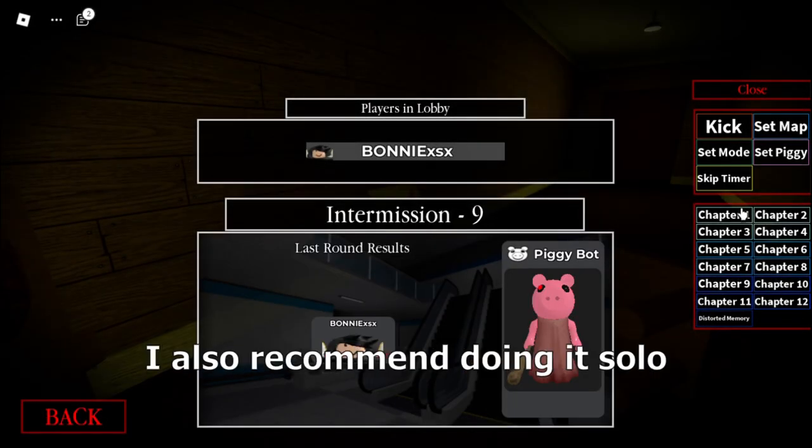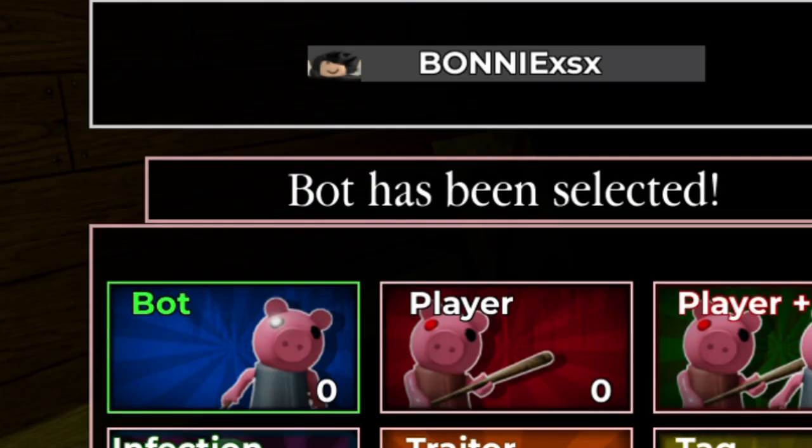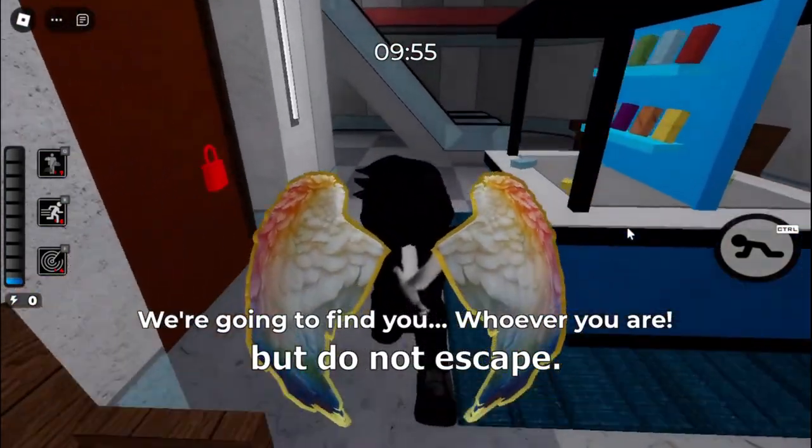First, pick Mall and Bot. I also recommend doing it solo, unless you need someone to distract the bots. Now play it normally, meaning you need to open the escape door, but do not escape.